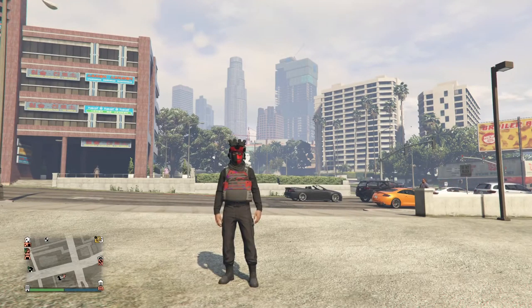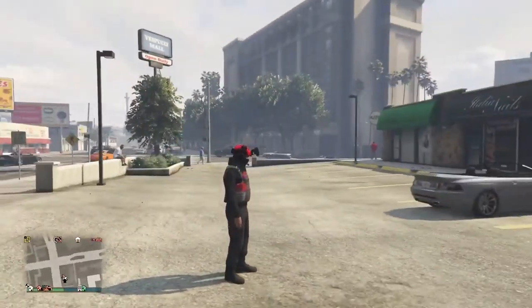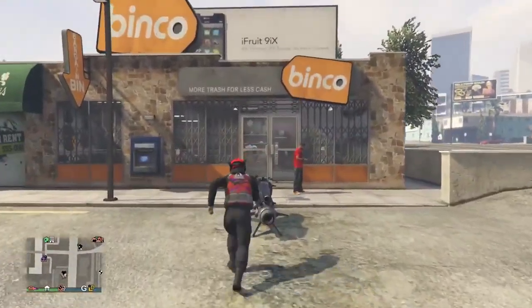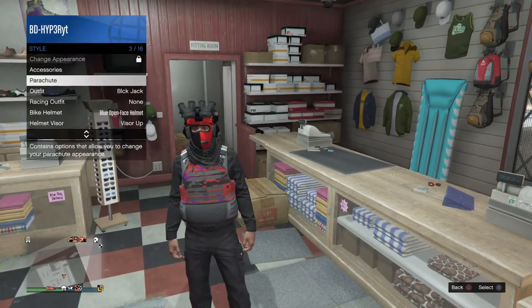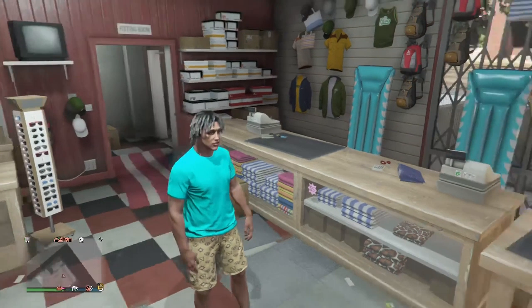What's up guys, BeautyHype here, back with another video. Today we're making this red tryhard outfit. I actually like this outfit personally a lot and I think you guys would like it too. First, come to your closest clothes shop and we're going to start with the outfit starter — let's find it, there it is.